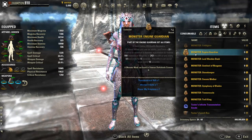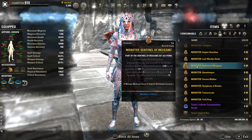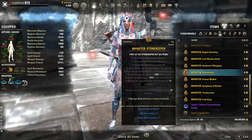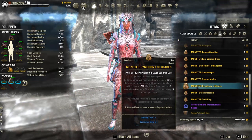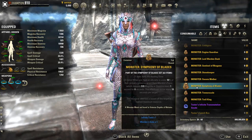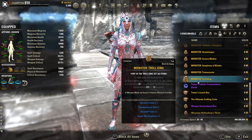Other alternative monster sets include Engine Guardian, Lord Warden Dusk, and Sentinel, which is a pretty decent utility set for sustain and healing in forming content, although people need to be aware of the spider and stand near it. Stonekeeper is still okay — not as many resources gained as pre-Greymoor, but still an alternative if you're lacking sustain. Swarmwater for non-Dragonknight classes is still a very good option. Symphony of Blades is also great for providing utility to the group — it was buffed and now offers sustain to everybody on cooldown instead of just one person.